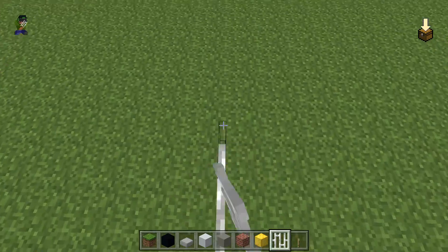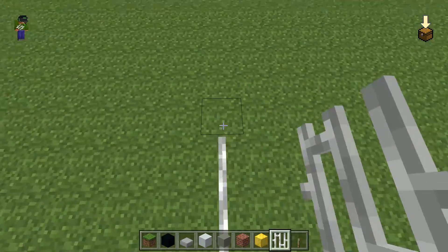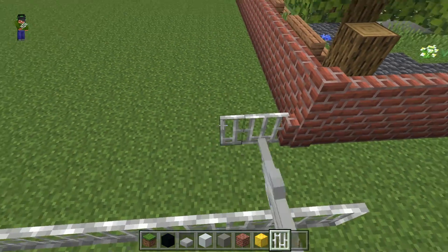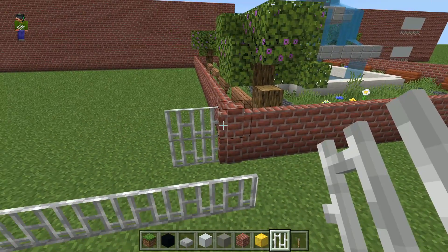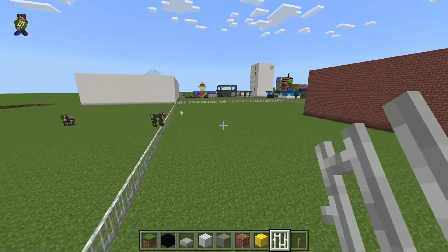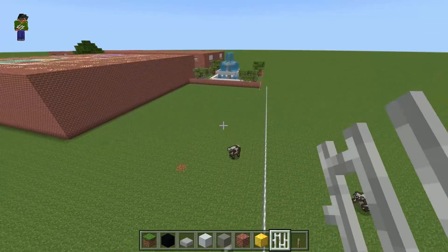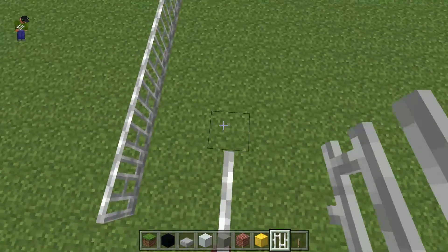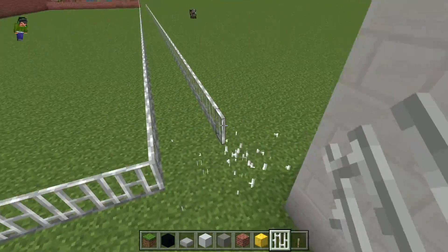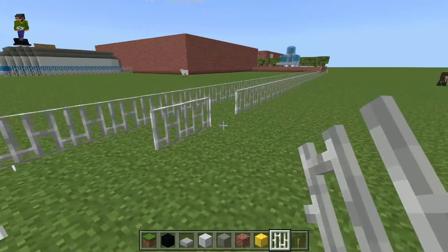I'll build the fence along here and go to about here, then go back this way. If I move two blocks over I can actually connect it up to the brick wall, and I think that's a bit better. That way we've got one area over here and another small field in this section — two different fields connected. So I'm going to move this fence over, get rid of this one, and then start building the track.